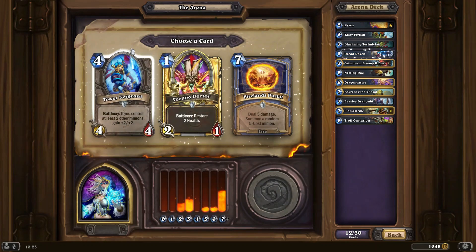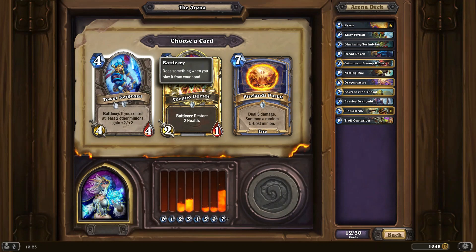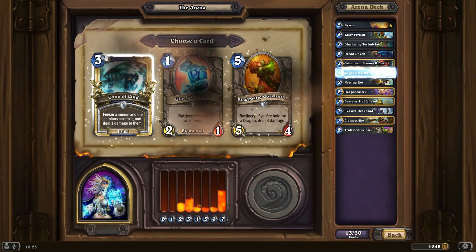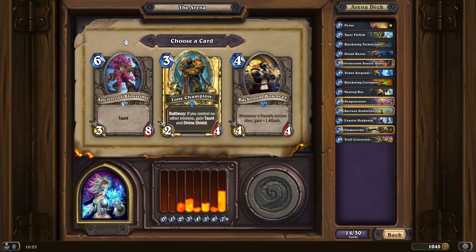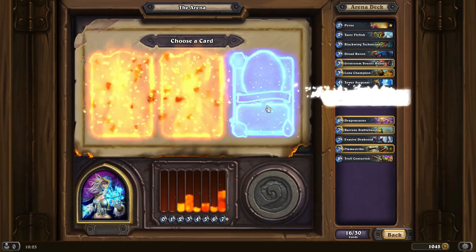We'll tip the Drake. Final Support isn't bad, but Tower Sergeant can be pretty good if you've got early game stuff as well, which you do have a few bits. I would like to get a few more Dragons. Lone Champion here — it's a Dragon, I'll pick it up.